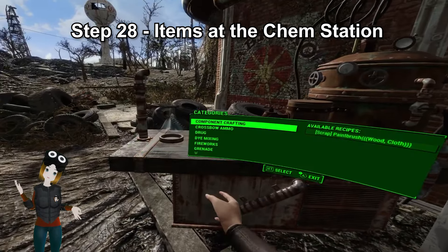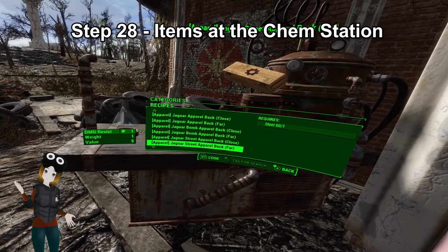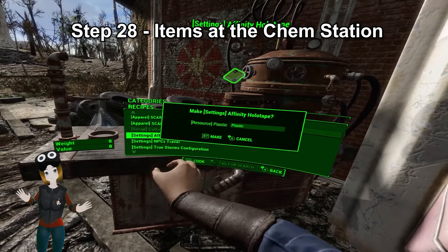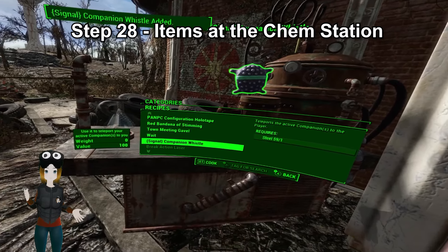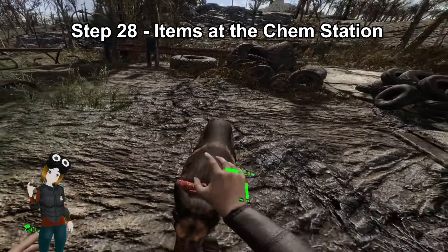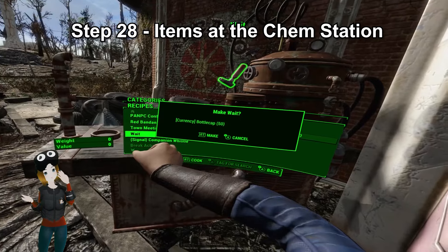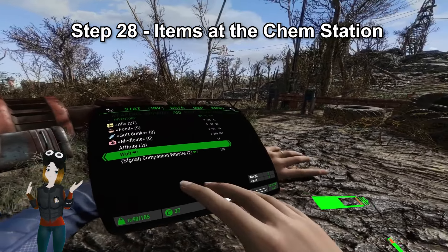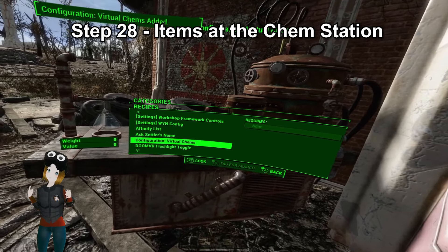Step 28: Items at the chem station. When you get to a chem station, either in Sanctuary or Red Rocket, you'll want to get a couple of items found under the utility section — you may need to scroll down for a while as a lot of modded items end up here. The companion whistle will let you summon Dogmeat and other companions to you if they get lost — I would recommend favoriting that onto your quick menu. Affinity list will let you see companion affinity, and the wait item will let you wait anywhere you want, but creating one of those will cost 50 bottle caps. Also grab the Virtual Chem setting holotape if it's not in your Pip-Boy.